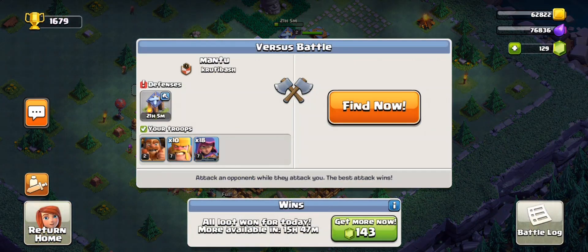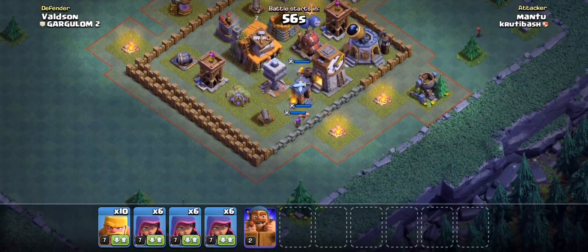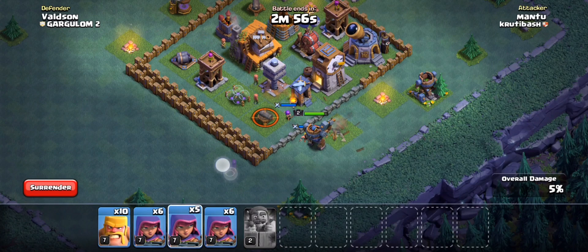So in today's video, we're gonna break down the Zapquake Witch Attack Strategy in a manner that once you watch this video, you'll be able to go into your own Clan Wars and get the 3-star for your clans. We're gonna use this replay here from Zinn.